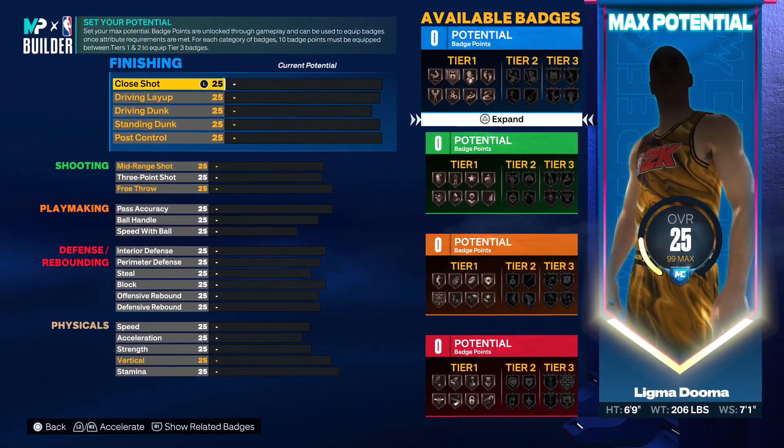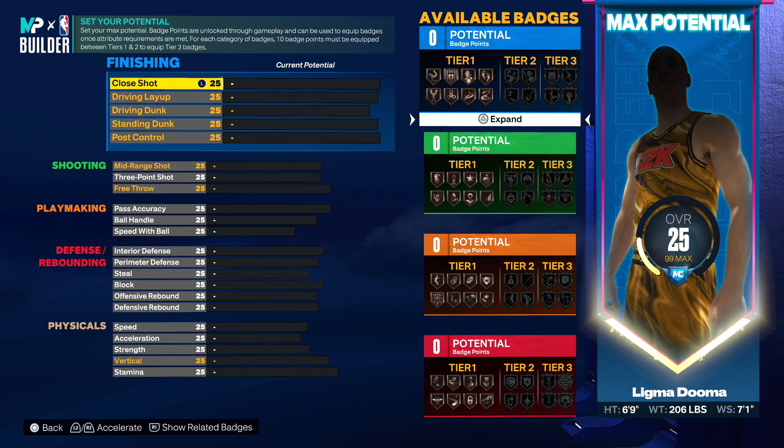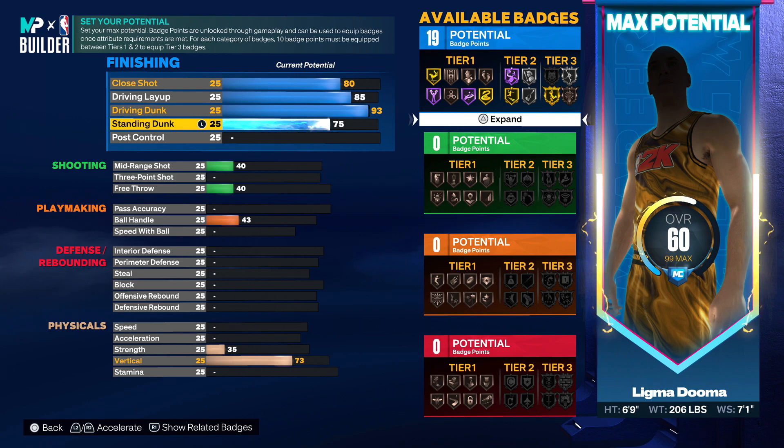I'm gonna explain to you guys the reason why I think this is the best six-nine build in the game. For the finishing category, we got the 80 close shot, the 85 driving layup, the 93 driving dunk, and a 75 standing dunk. You get 19 finishing badges — obviously you guys get that plus four, maybe even a plus five if you're level 39 already. 19 finishing badges is absolutely crazy.